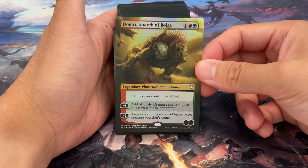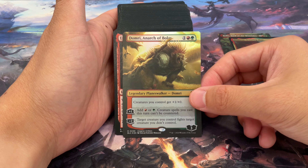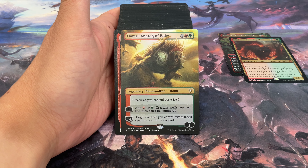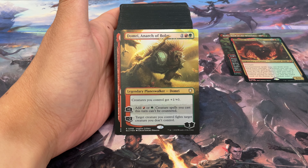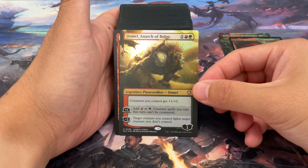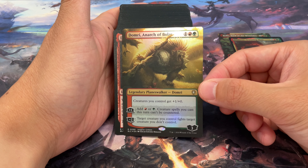Inside the box we have these little counters and a couple of punch-outs. On the other side is the paper deck box featuring more art of our fun little raccoon. We have a collector booster pack — we'll save that for the end.